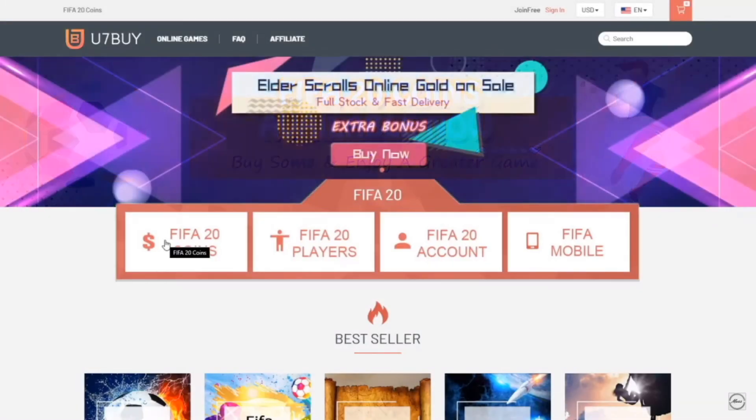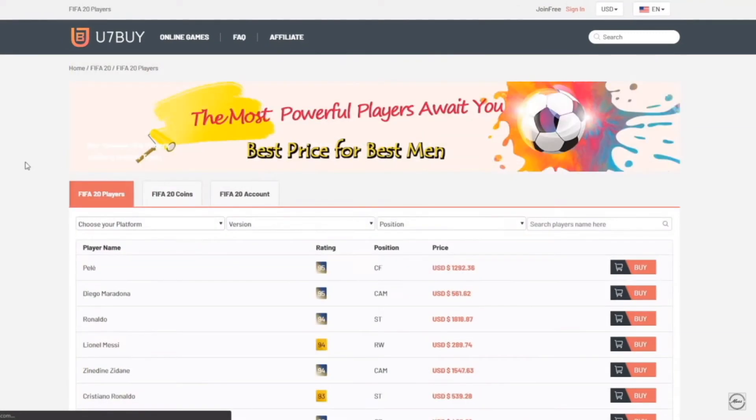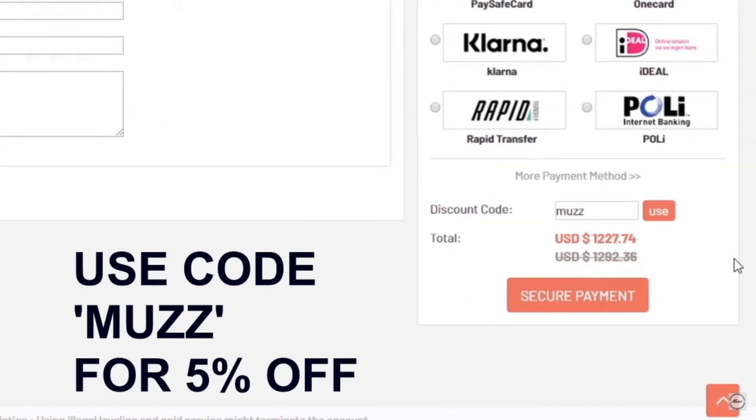If you guys are looking for some cheap FIFA 20 coins, head up to ut7bar.com. You can buy coins off the website and also buy players — so if you wanted Messi you could buy him off the website. Make sure to use code 'moz' at checkout for a discount.